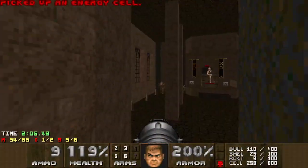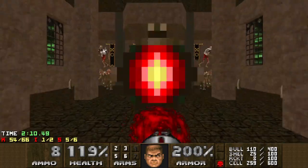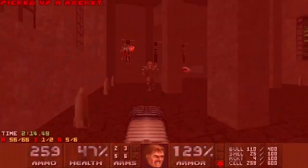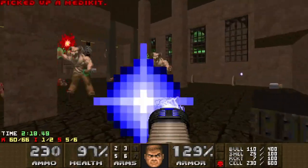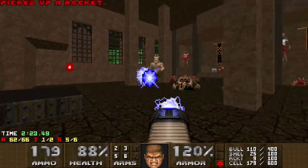So here I'm going to walk forward — the vial gets released. I'm going to try and rocket him down real quick, then run out of here. That kind of worked. Now I can just plasma spam.